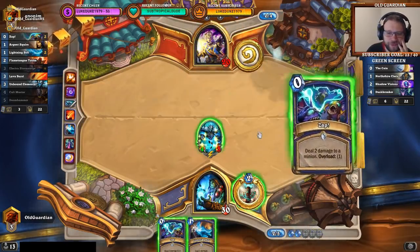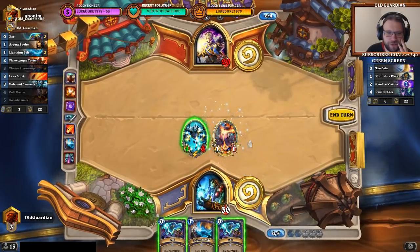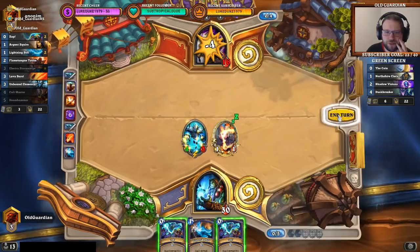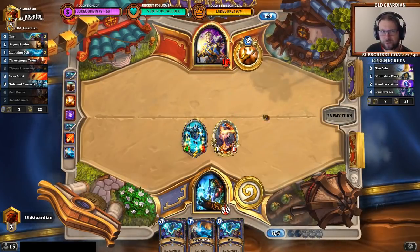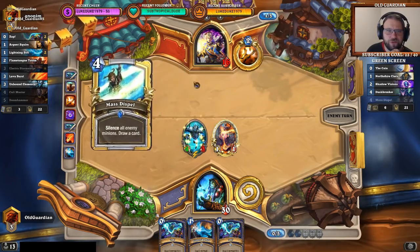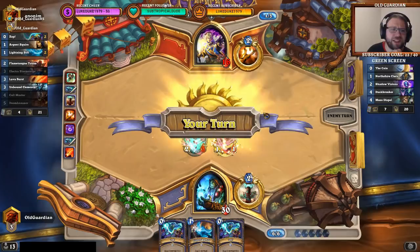Hi, hero! Let's roll a Healing Totem. Well, that's not a Healing Totem, but punch him in the face with this anyway. So I take it that there was no Duskbreaker in hand. And he fetched a Mass Dispel. Oh well, that's pretty strong too.